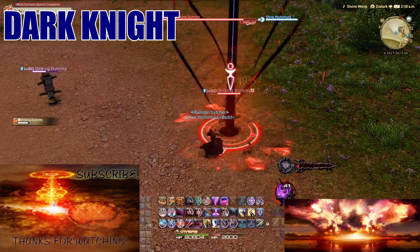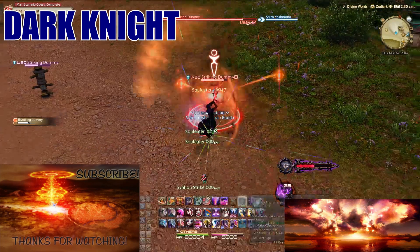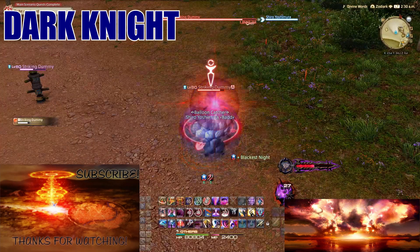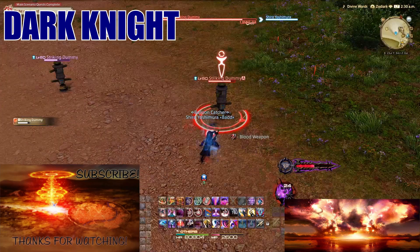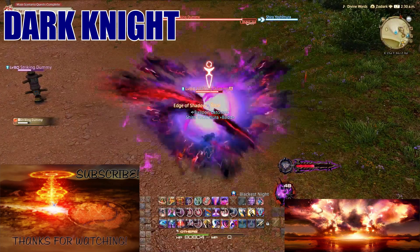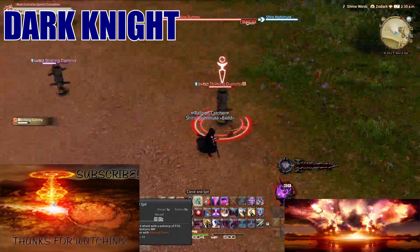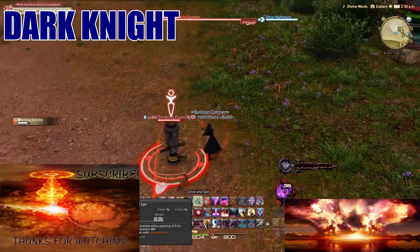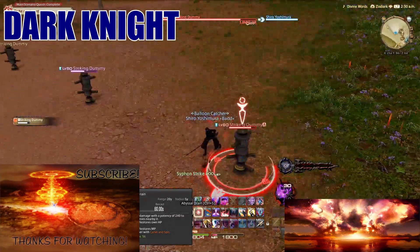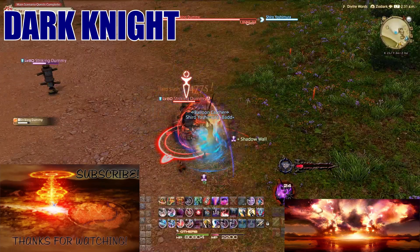For mitigation, Dark Knight has The Blackest Night — the best defensive spell in the game. It places a shield on you or a party member; if the shield is destroyed, your next Edge or Flood of Shadow becomes empowered and deals extra damage. Carve and Spit is a single-target off-cooldown damage ability on a 60-second timer. Abyssal Drain is AOE and also restores your HP, great for pulling big packs.